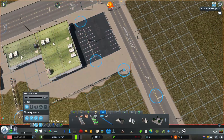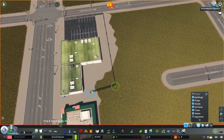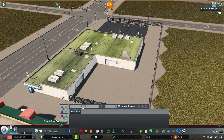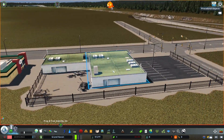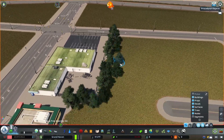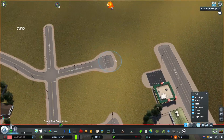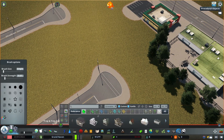We'll jazz it up with some fences and things like that. I also end up putting a couple of gas stations down at the intersection towards the highway off camera, because that's something you see all the time — gas stations right off the highway, because people like to stop and get gas there. So we put a couple of those here, but that's pretty much it for commercial buildings this episode. Mostly it's this neighborhood. I also end up putting a coal power plant down that you'll see later.